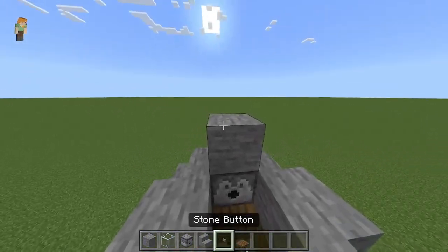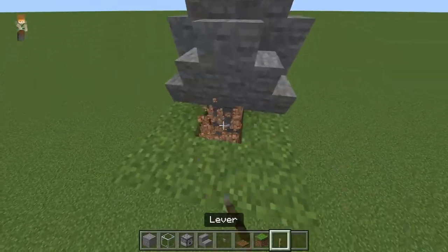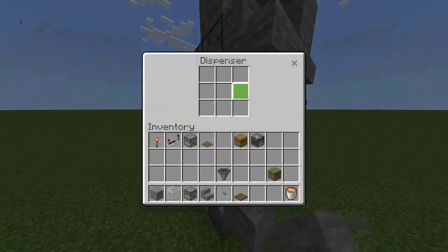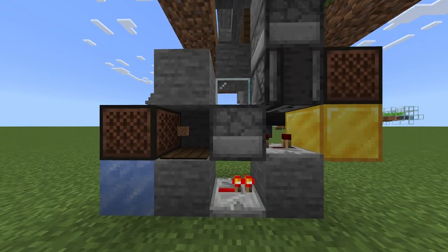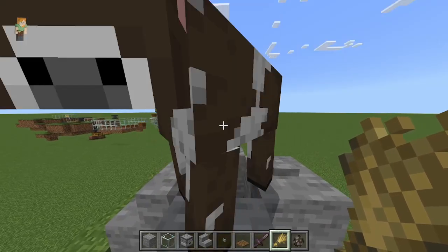Then add a button on top of the highest block and add three more stairs upright. Then add in the lever, which can block off or allow calves to fall through. Make sure you add water into the top dispenser and lava into the bottom dispenser. Optionally, you can add note blocks to the build to give a little chime on a five minute timer, which is the same cooldown as cow breeding times.